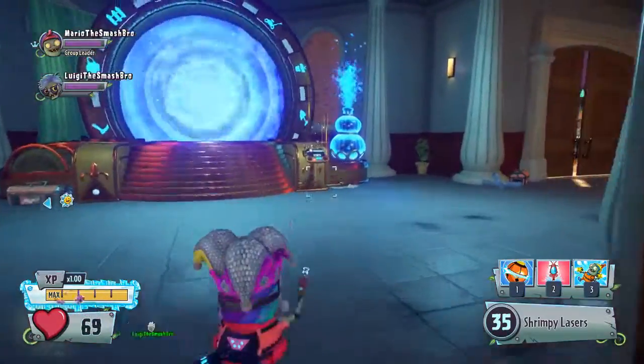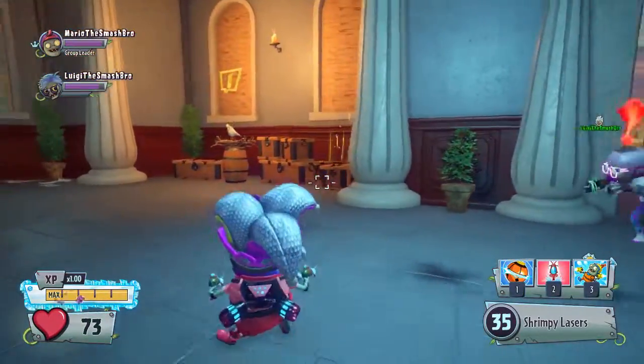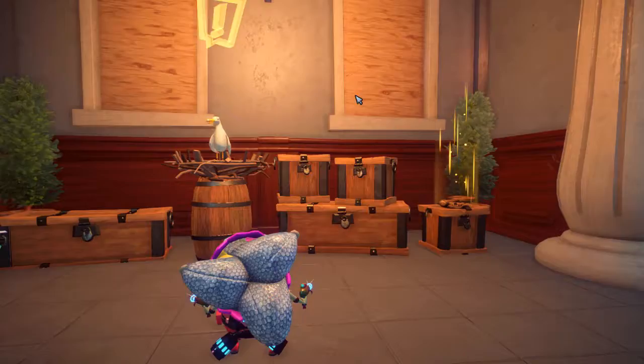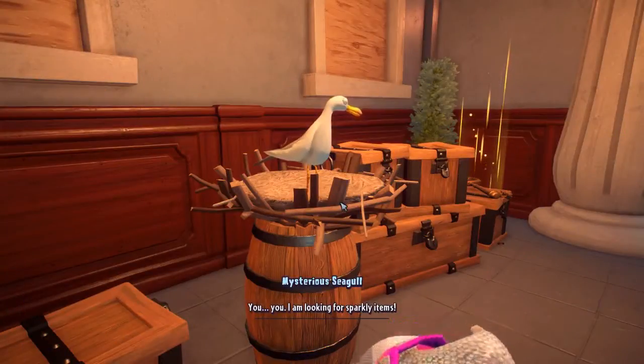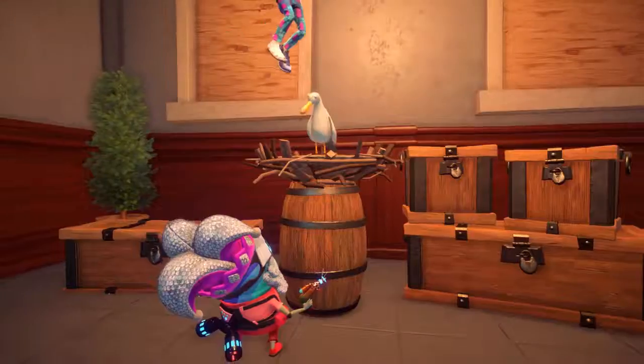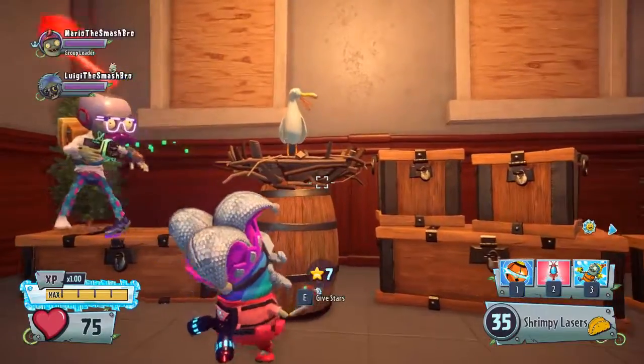Anyway, so with this new update some crazy stuff's happening, including this seagull and this key here. I've got 26 rainbow stars at the moment, and if you talk to this seagull and give him your stars...